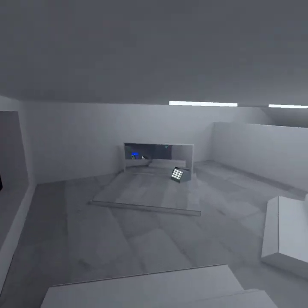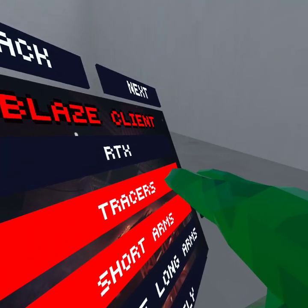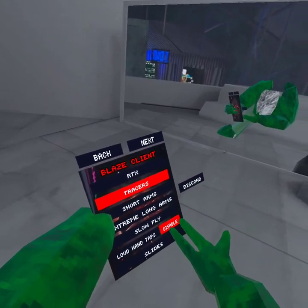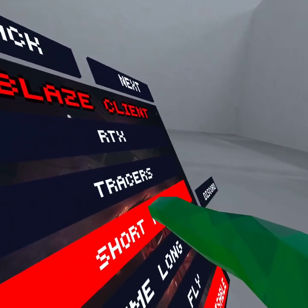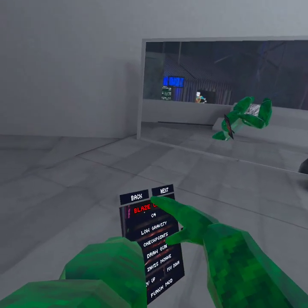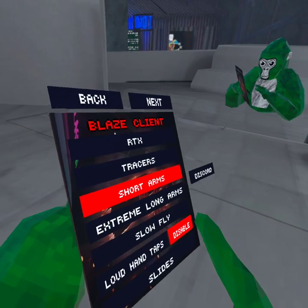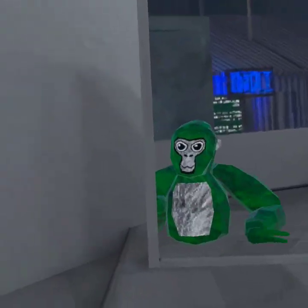This turns everything — so this is what you look like with that on. I don't want short arms and I don't want these effects either. Okay, just dealing with it. Back to normal now. There's also slow fly, where you fly slower so you can give people a chance to tag you.